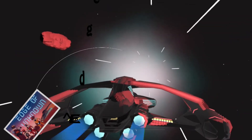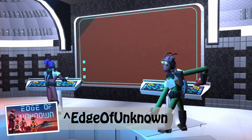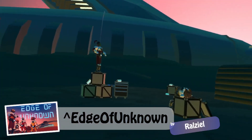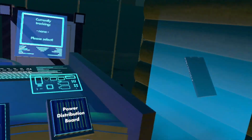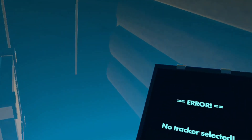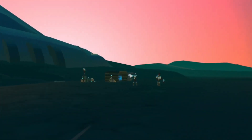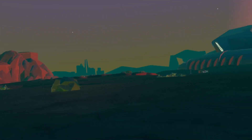In Edge of Unknown, you're traveling through space and are attacked by some aliens that force you to land on a Mars-like planet. On this vast planet you have to find things to repair your ship, and it's a very huge map that you can travel around and collect certain items.